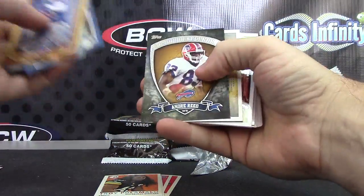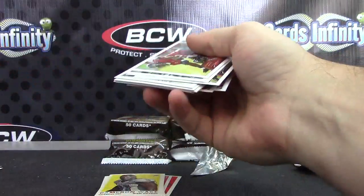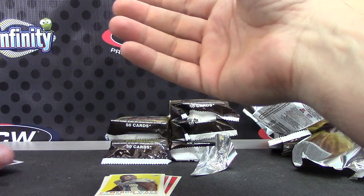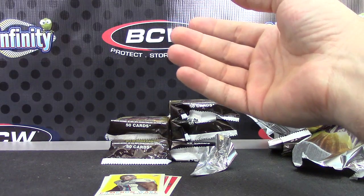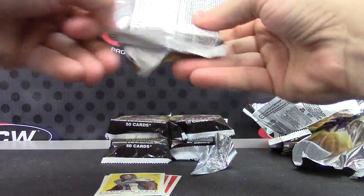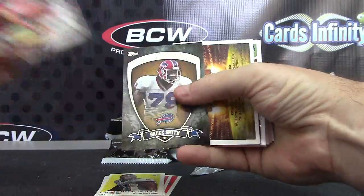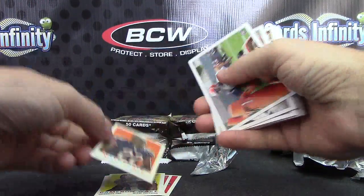Stevie, Sam, Reggie, Andre, Tom, and Cameron Wake. Trying to keep your inserts separated from all your other cards. Michael Crabtree, CJ, Ryan, Brandon, Bruce, Peyton — and your mini is Matt Forte.